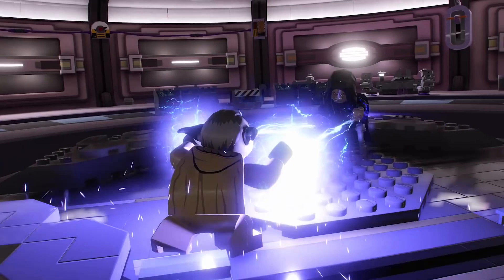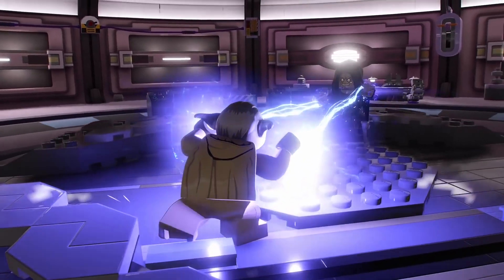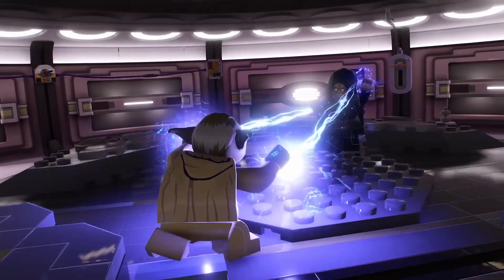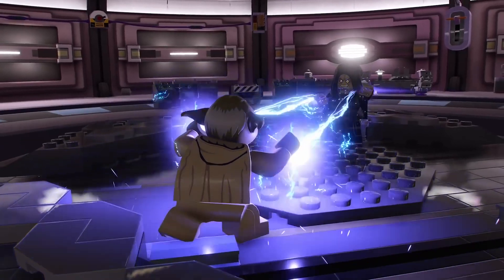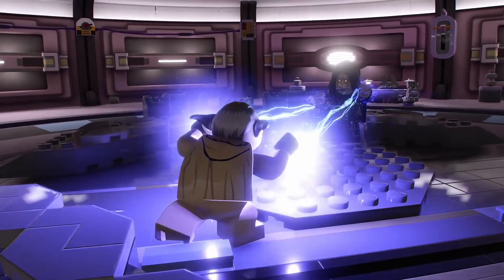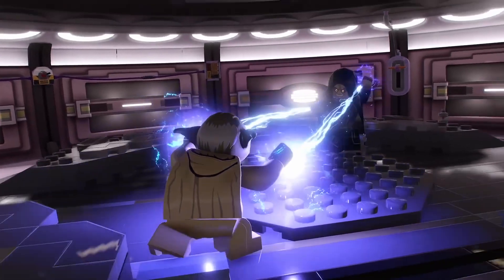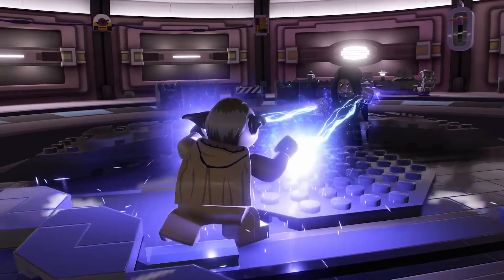Then we have another new level that has been revealed — part of Episode 3, Revenge of the Sith. We have Yoda fighting Palpatine, which is also another thing that did not make the cut in the Complete Saga. Great to see it make it into the Skywalker Saga. He's holding his lightning and stuff — that's probably going to be part of the boss battle. Some interesting stuff we also never got in the mechanics of the Complete Saga. You can see that they're really upgrading things for sure here.